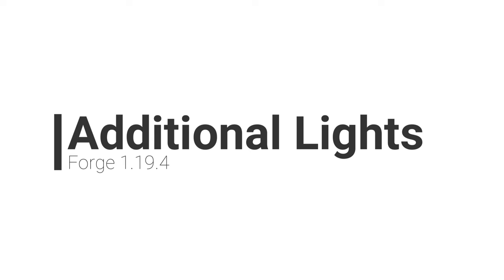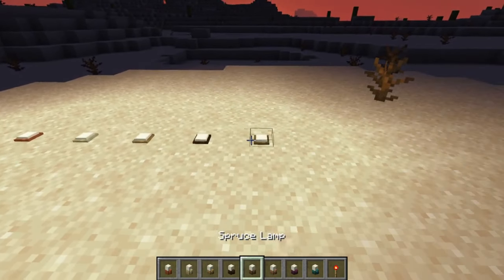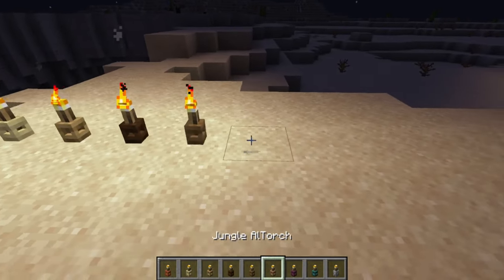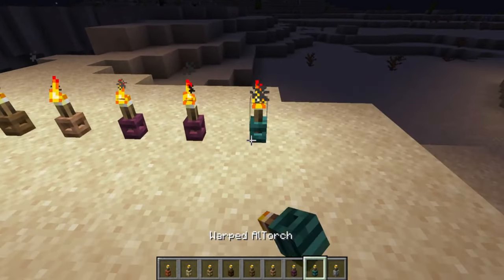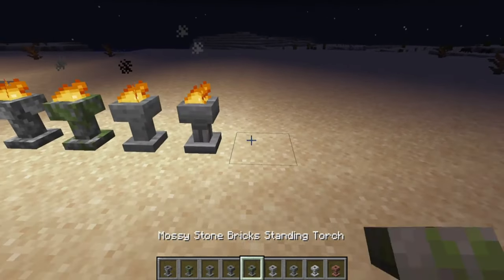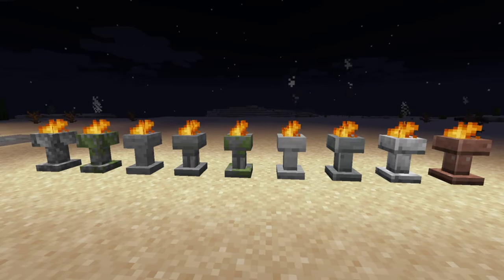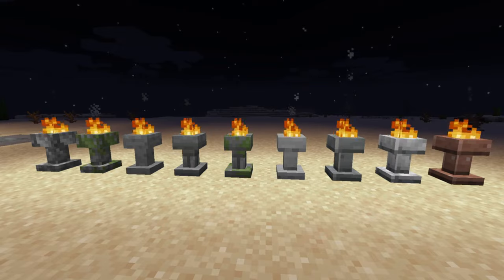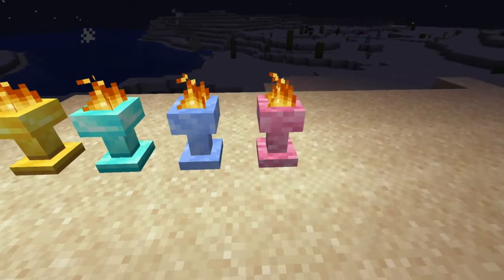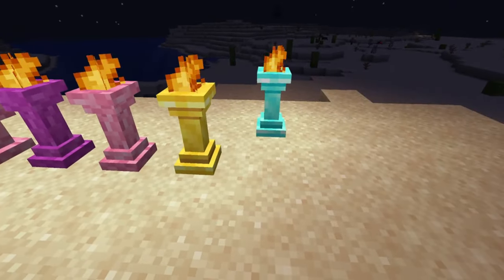Additional Lights. This mod introduces a series of different lights into the game with 8 new types, 2 new fire types and over 200 different variations. All of these lights come in different models and sizes and include fire pits, standing torches, block fires on a column, small candle-like flames, better torches to hang up on walls, brassieres and a lot more. This mod is really nice just for its decoration purpose and the fact that they blend in with all of the existing blocks already within the game.